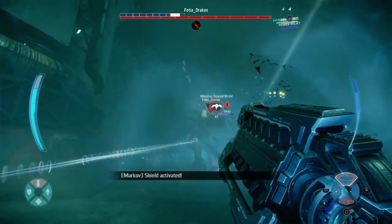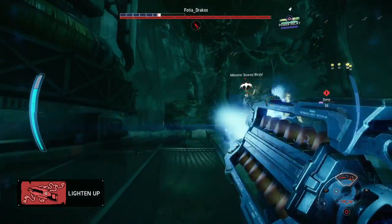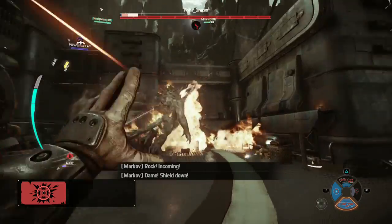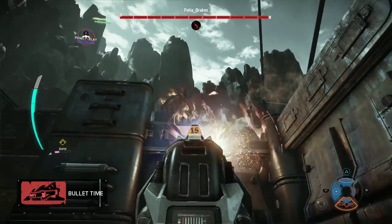Right now I switch to the lightning gun because the monster is much closer — before I had the assault rifle because every bullet counts. Earlier I was trying to lure him but I saw another guy was there, so I was moving. My lightning gun is all out, so I switched to the assault rifle.